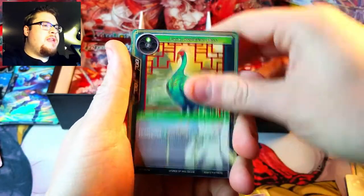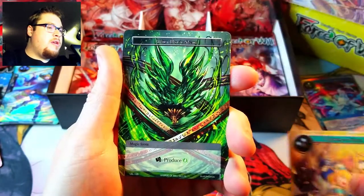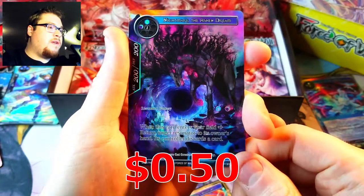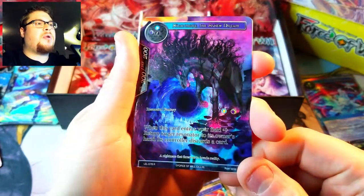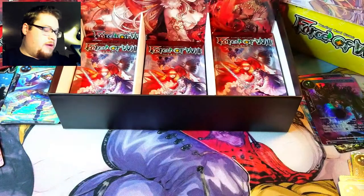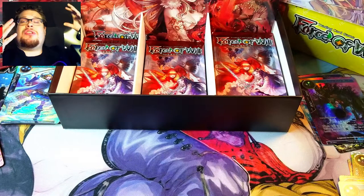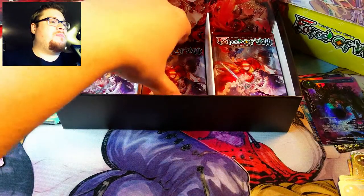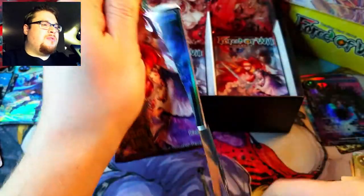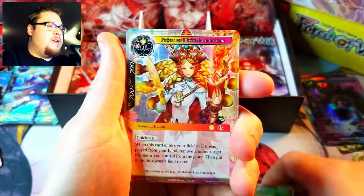Next pack — nice bird, not a very nice bird, I don't like the birds. Reunion of Sisters is our rare, and behind it we got Nightmare of the Ashen Dream as a full art rare. Nice cool looking purple abyssal horse, pretty interesting. I am wearing some Lockdown merch that my wife got me for Christmas — some custom printed t-shirt which is pretty sweet. I'll have a vlog coming out soon.